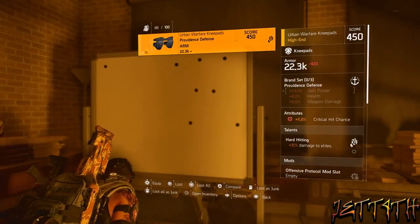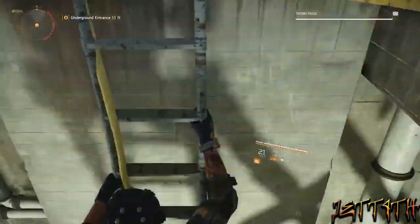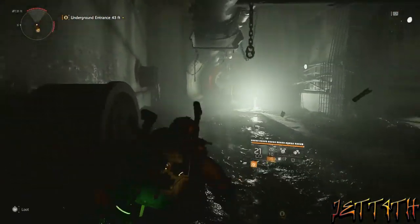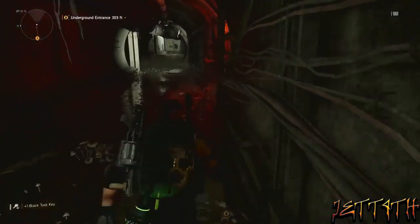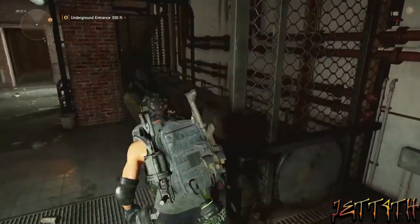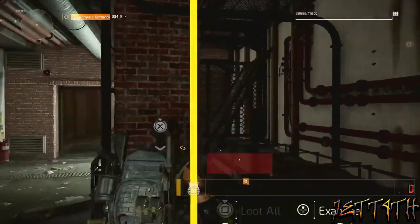Number 2: after you are done looting the control points, go into the sewers or underground and loot keyboxes. For the most part, every underground section has 4 keyboxes. Along with finding those keyboxes, there is a buttload of loot and a boatload of crafting materials, trinkets, and everything else in the little backpacks and toolboxes down there.